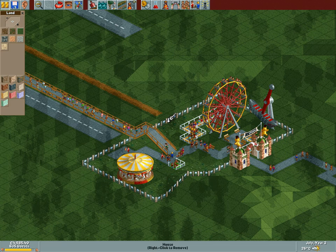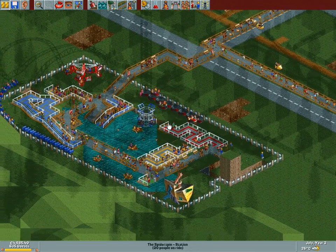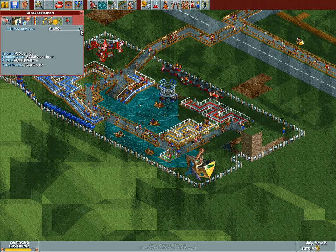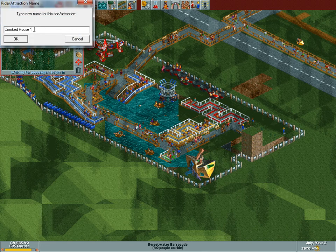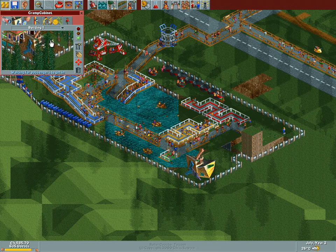We'll start over here — everything looks good. And over here it doesn't look so good: Crooked House Number One. We are going to adjust your price, but look at you — you did make 2,039 bucks, that's pretty solid. Anyway, we're gonna call this the Cramp Cabinet, because of how the park is. I don't think it needs explaining, but it just did.